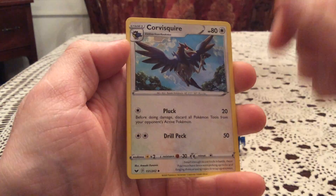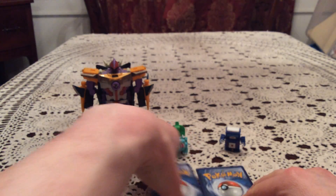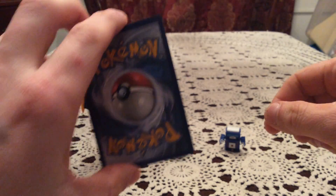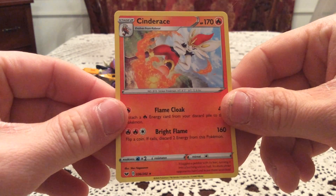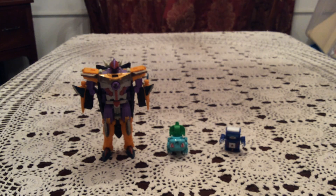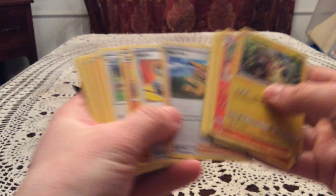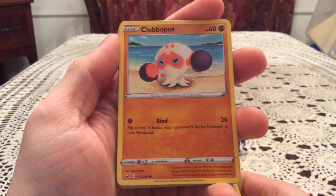We've got Corvisquire, Thwackey, and Pokemon Catcher. Reverse is a Salandit — that is a common. And the final rare is Cinderace, and that is a non-holo rare. So overall, nothing exciting really out of the first blister, unfortunately. Got the promo of Morpeko, and that's probably the best card here. I think we got two common reverses otherwise — no holos. Best pull is the Clawbopos, by far.